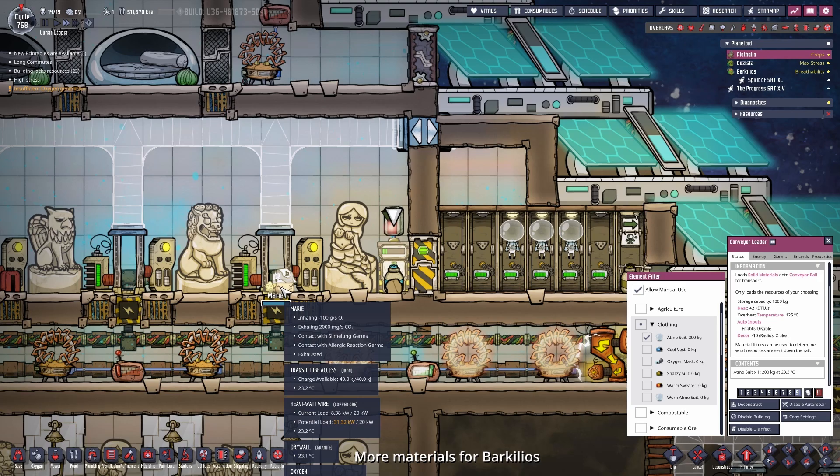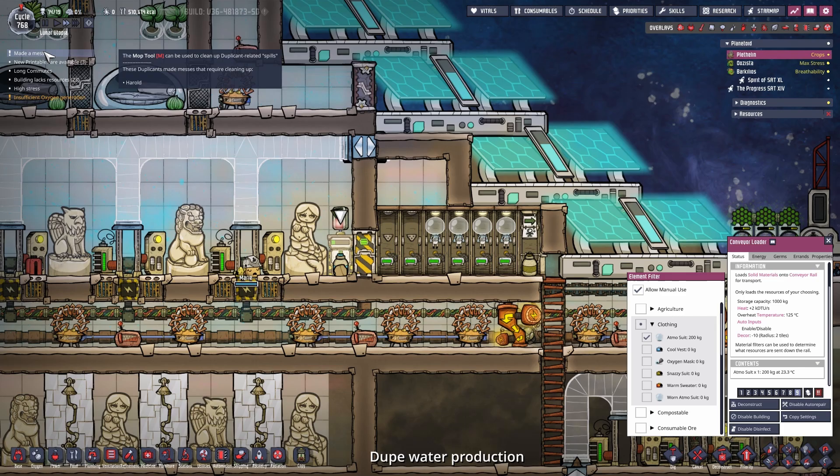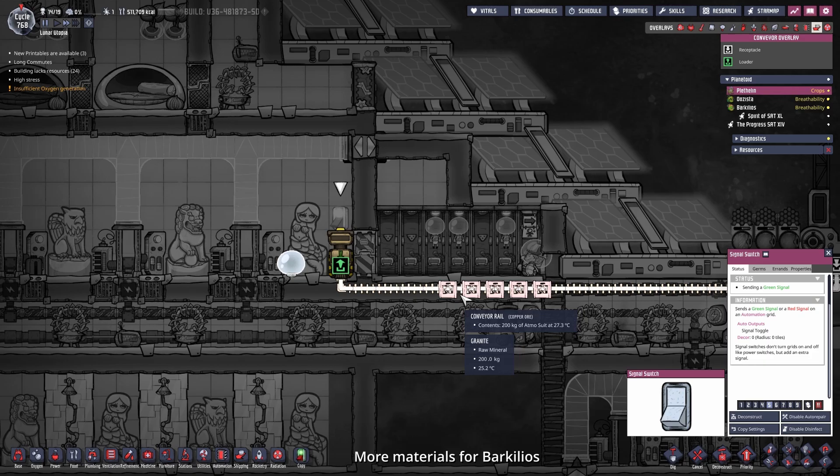One suit at 200 kilograms, so we need a second suit and then we can send it over. Someone made a mess - Harold is researching in the rocket, so he is allowed to make a mess. How is his oxygen? Still fine. The dupes delivered a second suit, so now we can activate that thing.